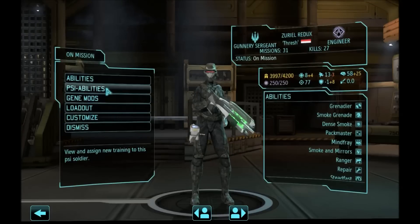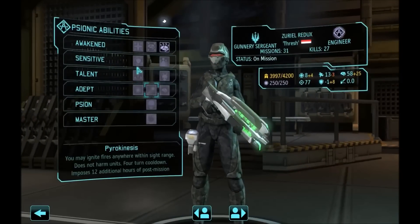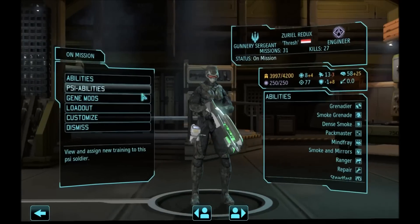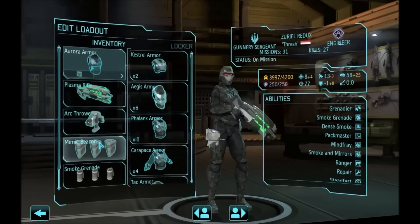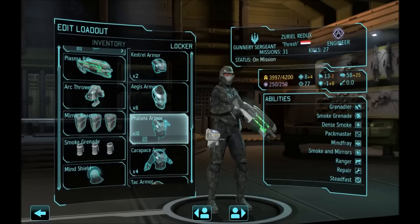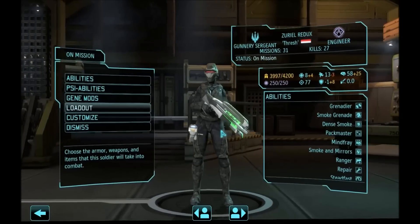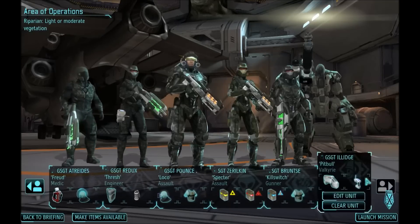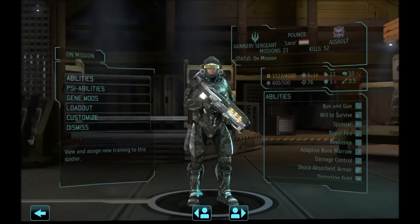Next on we have Zuriel Redux, our support psionic. The Will is around 93. We are having 3 boomboxes, plasma rifle, aurora armor and mind shield with smoke grenade so that he's our support par excellence and he can lure the floaters into some pretty nasty ambushes, let's hope.